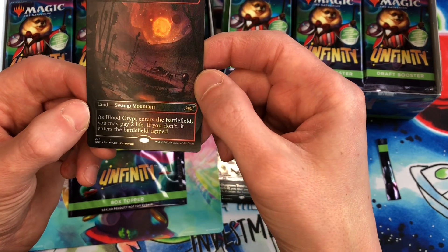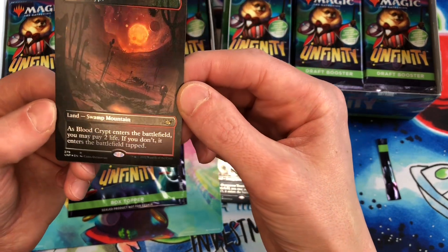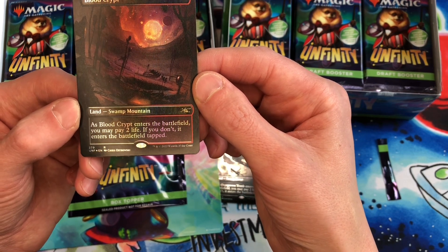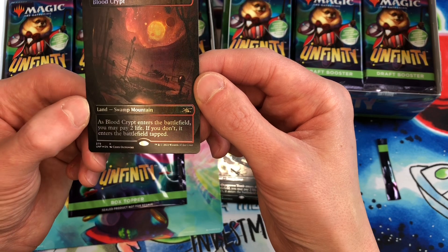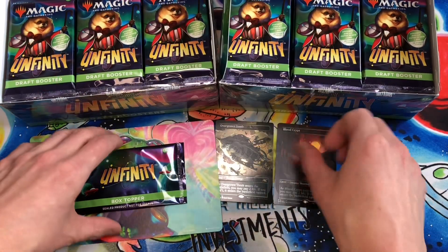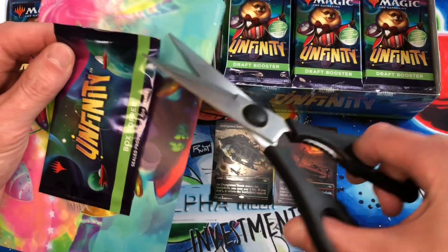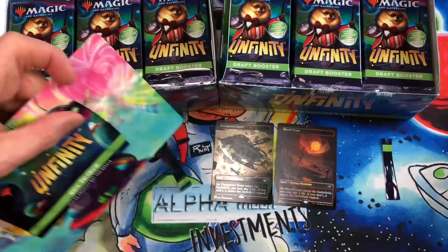So this is a Swamp Mountain land, also known as like a Badlands. And as Blood Crypt enters the battlefield, you may pay two life. If you don't, it enters the battlefield tapped. So pain lands. Now the second booster box topper pack — we'll clip the top there.